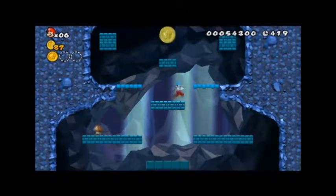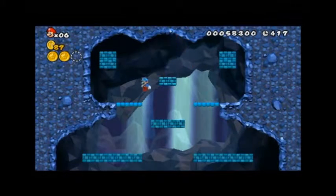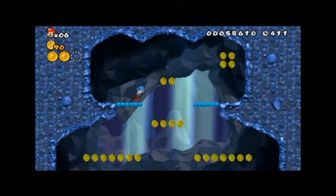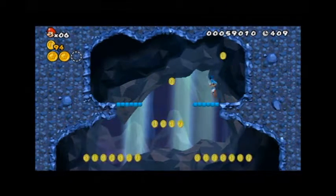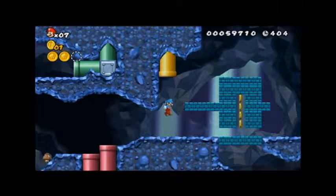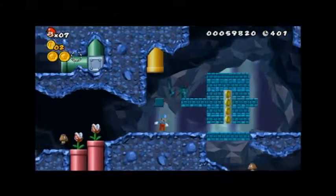The point of the ice flower is that obviously you can freeze enemies. Oops, didn't mean to do that because then I lost a coin — and again, I was just saying I don't care about coins, so why am I even bothering? You can freeze enemies and then you're able to pick them up or ground pound on them to destroy them.